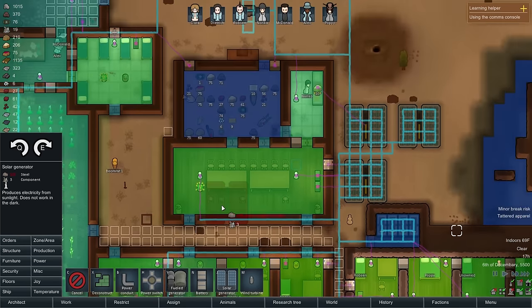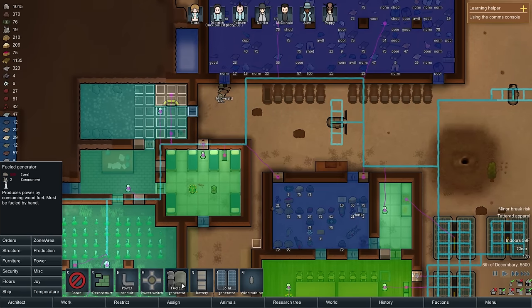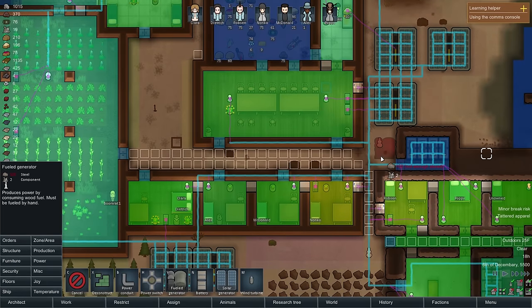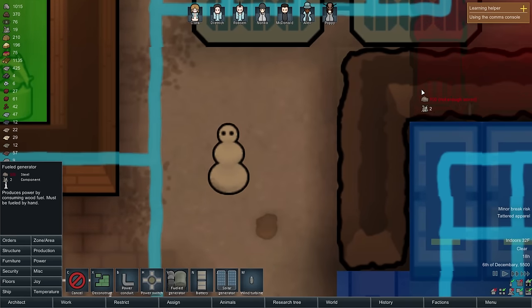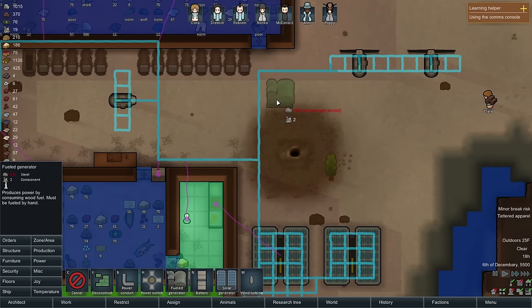Power generation is not too much of my concern right now. I can't really fit another solar panel in there without removing some areas I'd like to use. We'll keep the trees there. One of these days we'll have some other stuff — there's a generator that produces power by consuming wood fuel, must be fueled by hand. We should consider doing that.